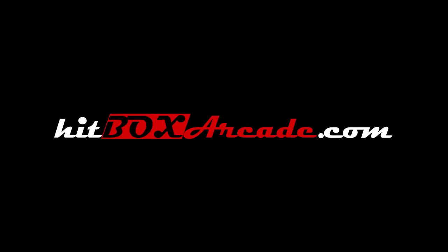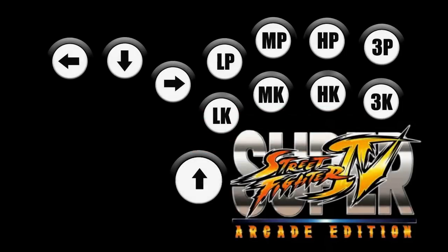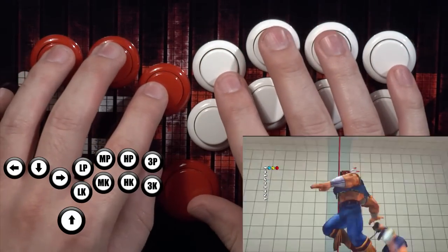Hi, everybody. Welcome back to How to Hit Box. I'm Dustin Huffer, and today we're going to continue our series on grapplers. We're looking at the 360-degree motion. We're going to break it down every way we can and give you all sorts of various options to choose from to pick out which 360 is most comfortable.